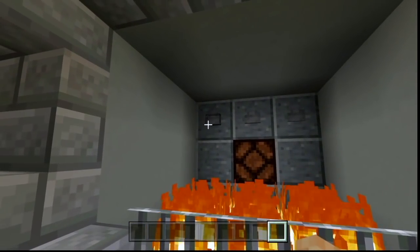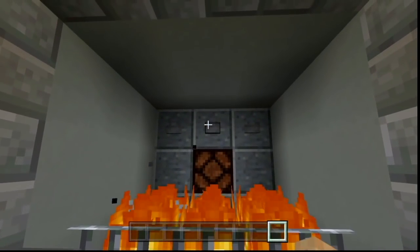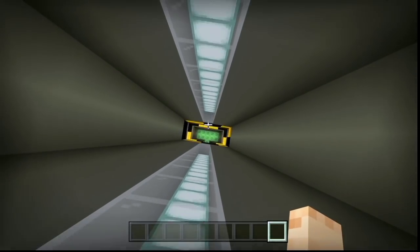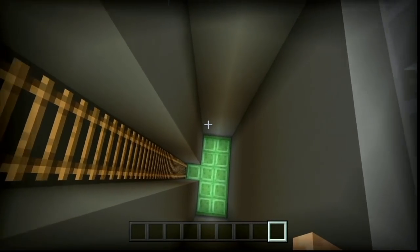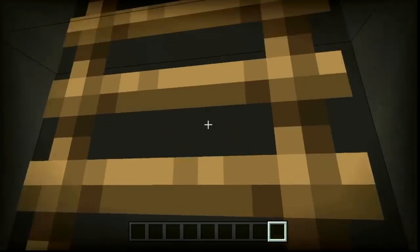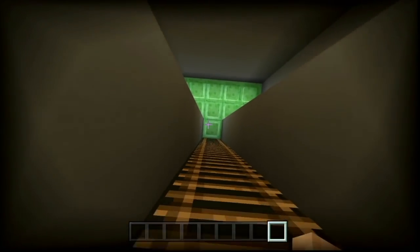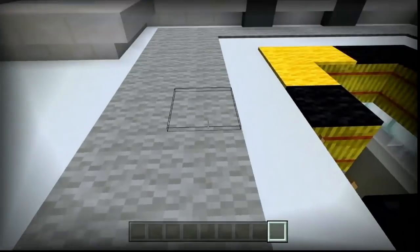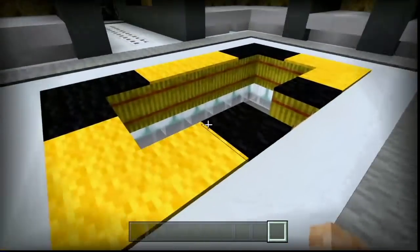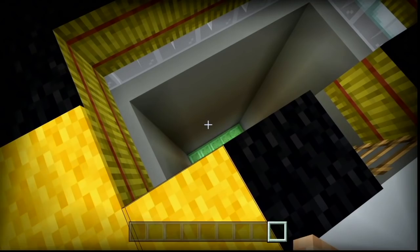If you press the middle button you will go through the floor. Press the side buttons and you won't do anything. Press this one and a light opens up and you go right through the floor. There are bouncy pads right here - basically a trampoline. These are called slime blocks, which really bounce you up so you don't take any fall damage.